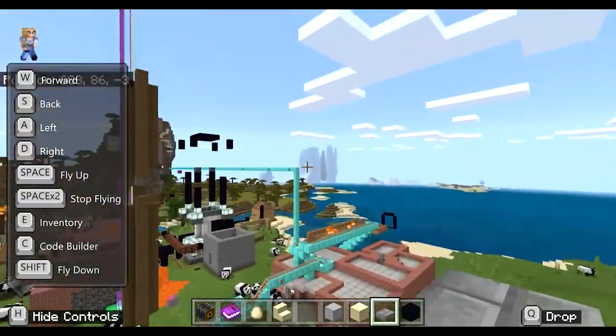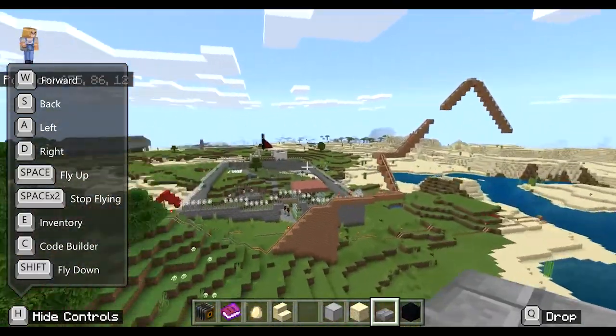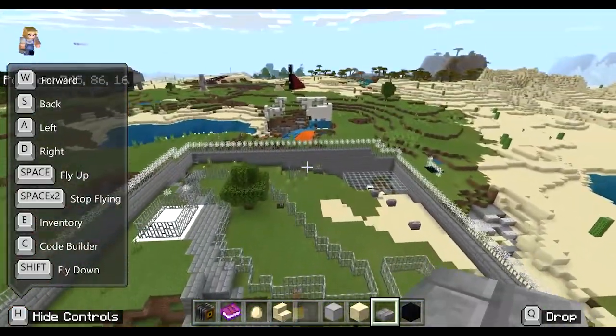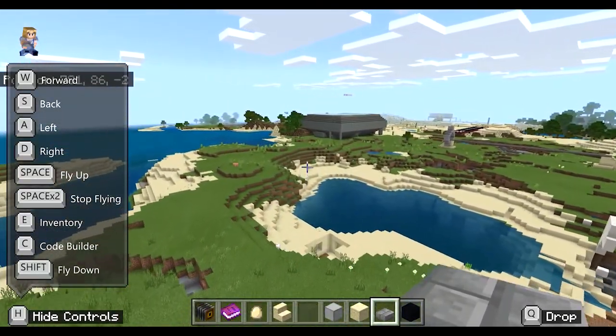We've got a lot around here which looks like a bit of a mess, but a lot of it is actually part of a roller coaster that a group of students were building together. That has been a lot of fun to see come to life.